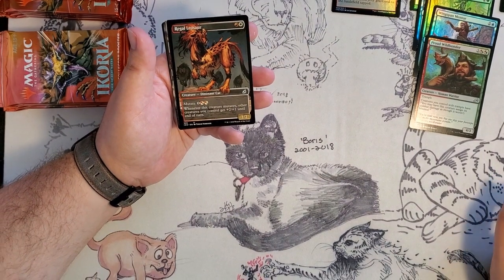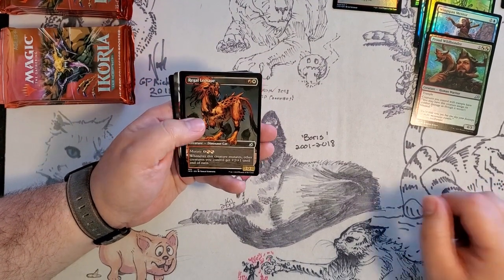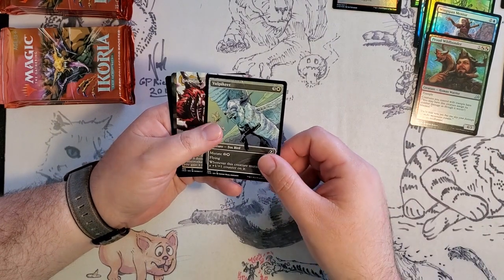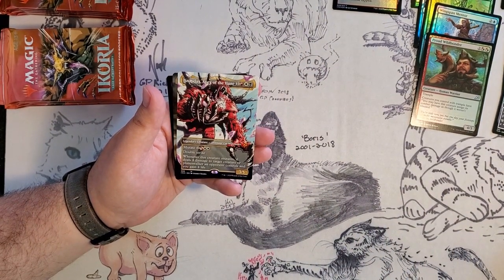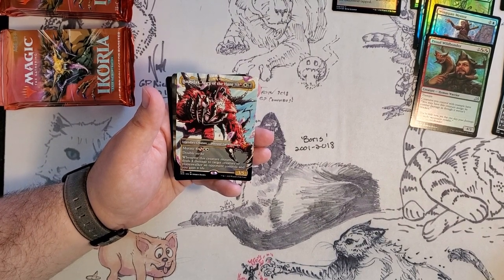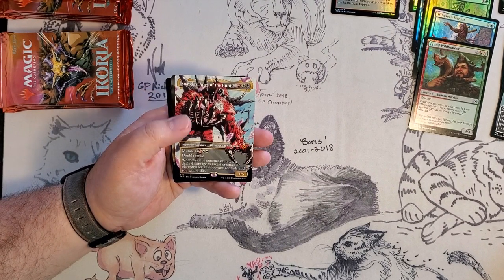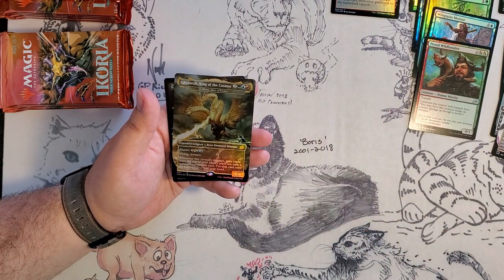We've got Bondur's Enclave in foil — you can pay three to draw a card, and activate this ability only if you control a creature with power four or greater. Something tells me that's going to be pretty big in EDH. And we've got our first cool comic book looking card in the Regal Leosaur, and a Vulpakeet also in the comic book style. And a Mythic: Snapdax, Apex of the Hunt. He's a Mardu boy with double strike, and whenever this creature mutates it deals four damage to a creature or planeswalker an opponent controls and we gain four life — a bit of a super lightning helix. Very cool.